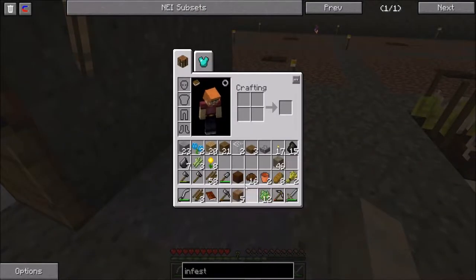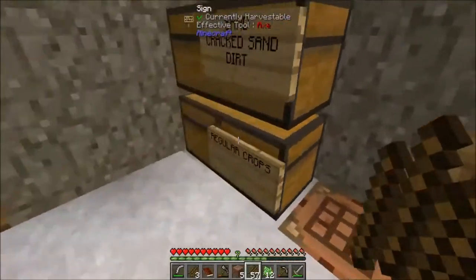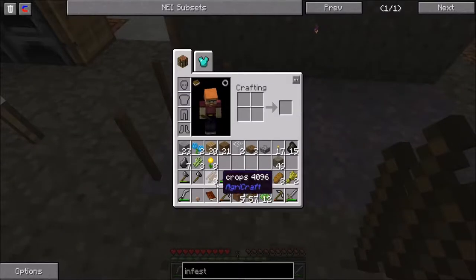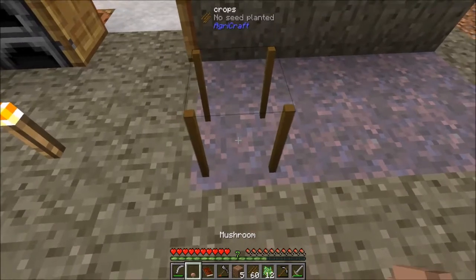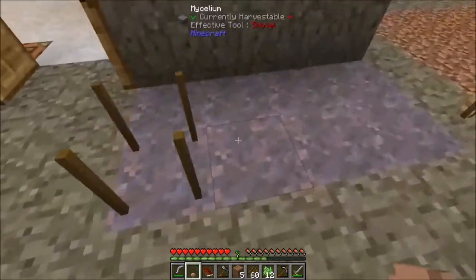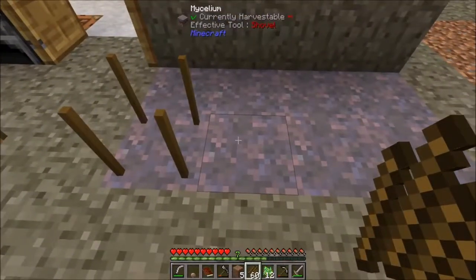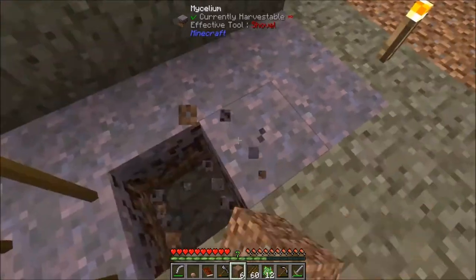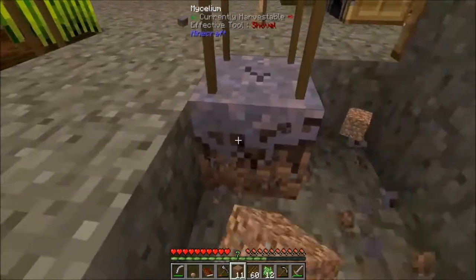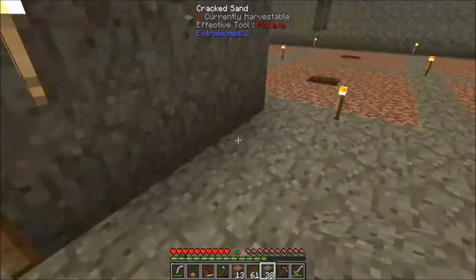What we can do is put some crop stakes down here, and we should be able to take that additional mushroom that we had and plant it. This is one of those things that took a little while to understand, and I'm glad they added this to the quest book. Wait a minute - does it need light? No, it needs darkness. You can't fool me, game.